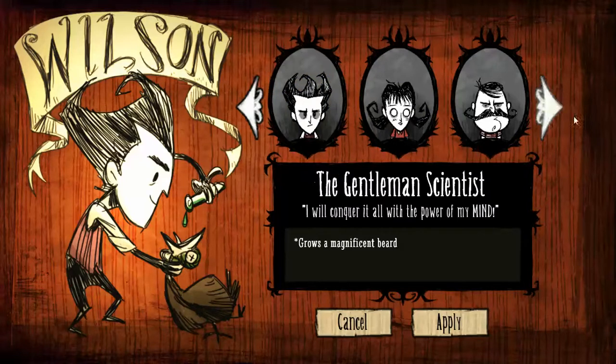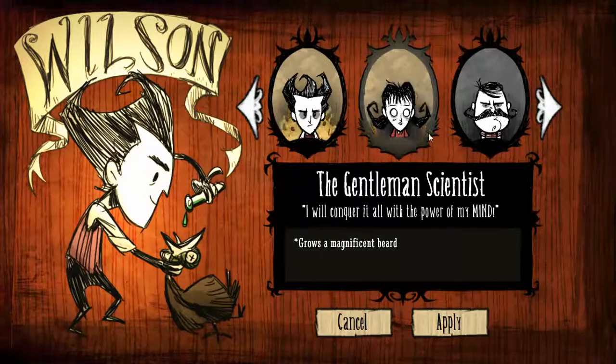Let me introduce our three unlocked characters. This is Wilson, the Gentleman Scientist. Each character has a special ability shown in the grey box. Wilson can grow a magnificent beard, which you can shave off to get beard resources. These are extremely useful later on for creating certain items, and it's quite a useful ability considering beards are pretty hard to come across in the wilderness.